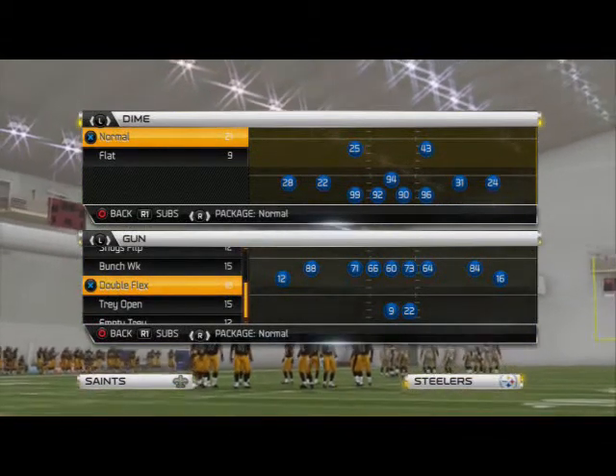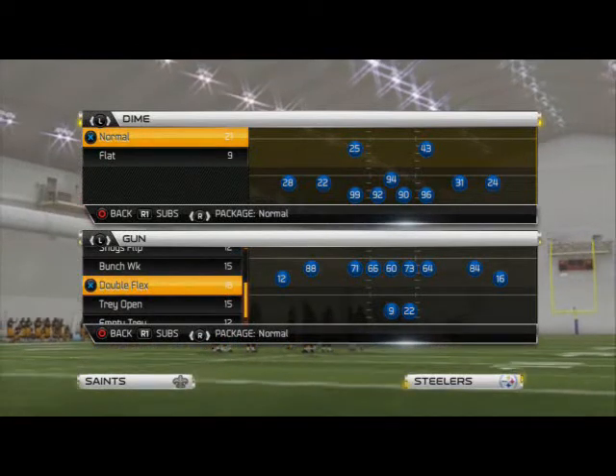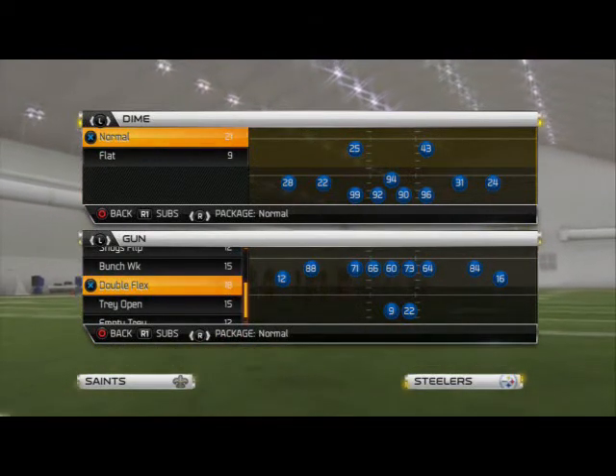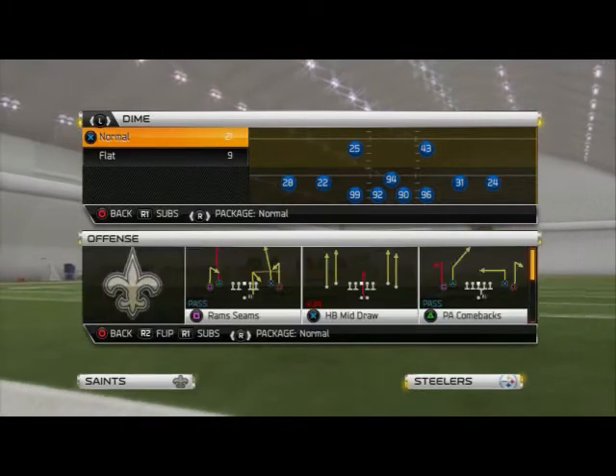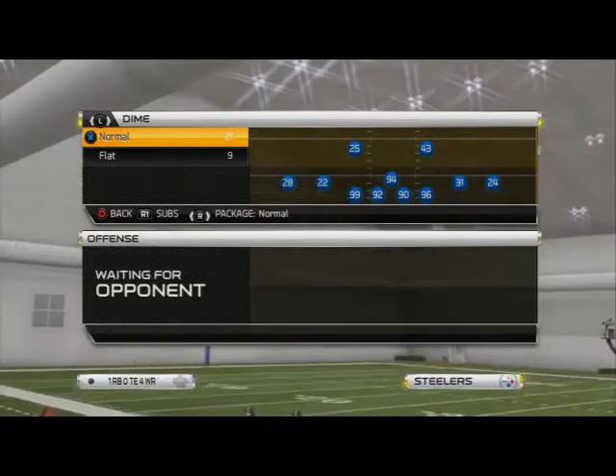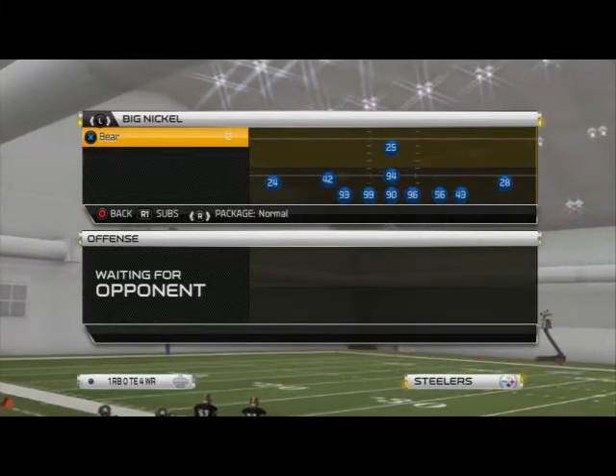What's up Madden 25 Gamers, in today's video we'll be taking a look at some pressure out of the 46 Bear. I recorded this video like 5 times and I'm not sure if I posted it or not, so here goes nothing. It's an A-gap pressure that we can get out of 46 Bear and it doesn't have but a couple of setups here.